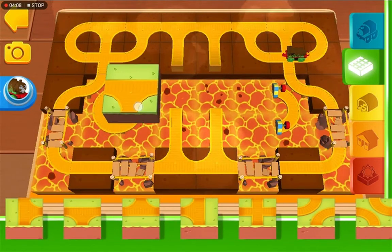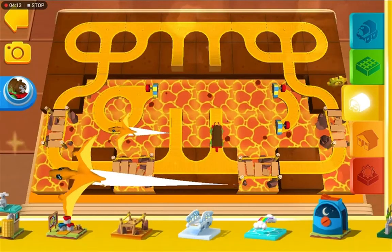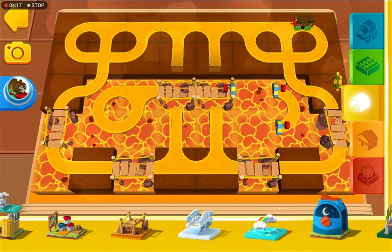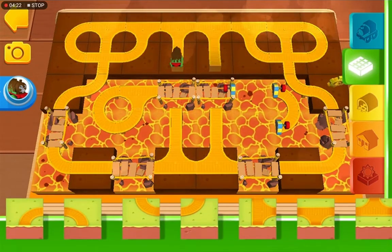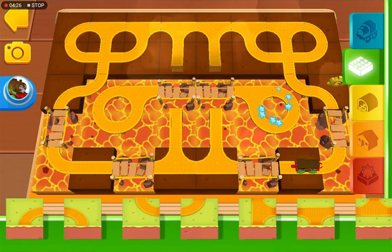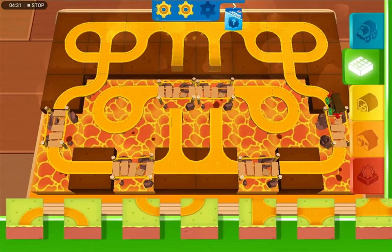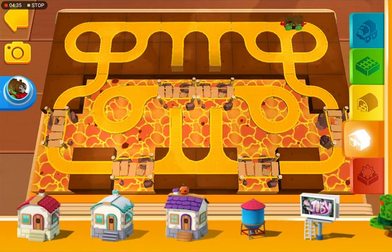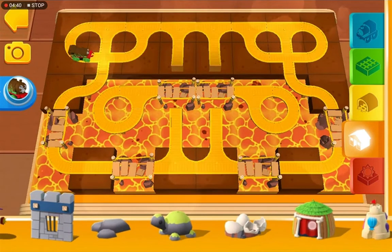Now add this piece. Now we add some more bridges. Let's see if Percy can jump over some bridges - whoa, Percy can jump! Let's decorate it. We need one more golden gear to get the surprise.